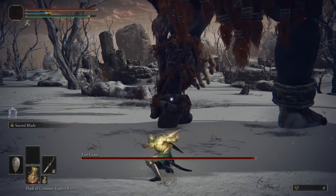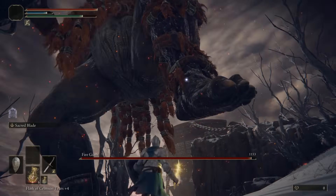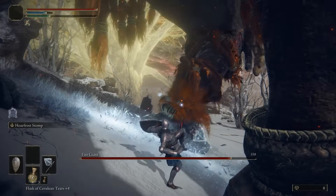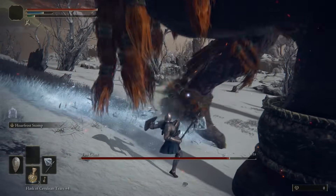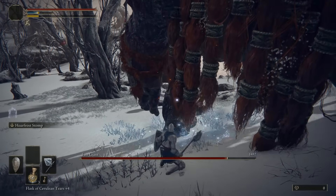He does have 20% absorption for holy damage, and it'll be no surprise to hear that he absorbs 50% of all fire damage, being a Fire Giant and all. Out of all the resistances, he is the least resistant to frostbite, so use weapons and skills with frost attacks to maximize your damage.